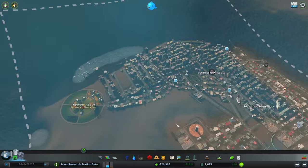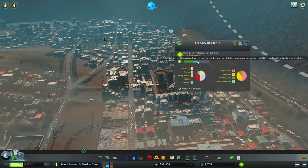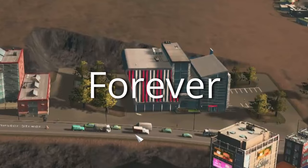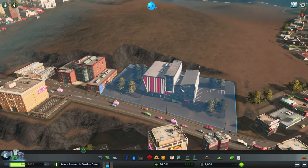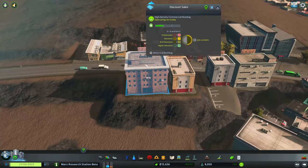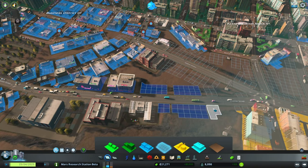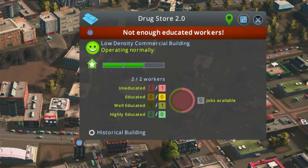Biggest demand is commercial. We might try high-density commercial to see how that goes. Let's look at our buildings and see what they need to get to the next level — they just need more students. It looks like we need another high school — we'll place it down by the university so they can look forward to always being in school. We just need another elementary school too. Let's continue the trend: elementary school, then high school, then university — the circle of life. The high-density commercial only has three out of six workers. I think since our education is fairly good, it's time to start putting in that high-density stuff.